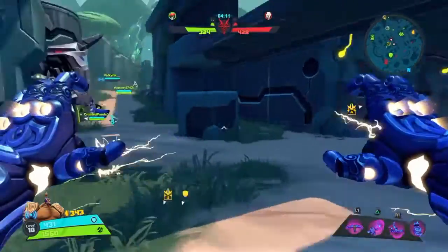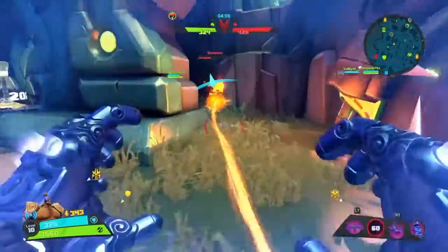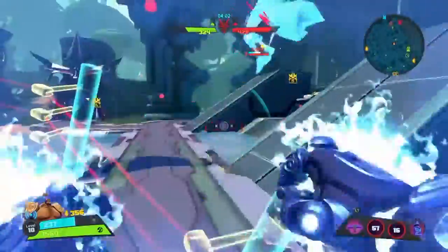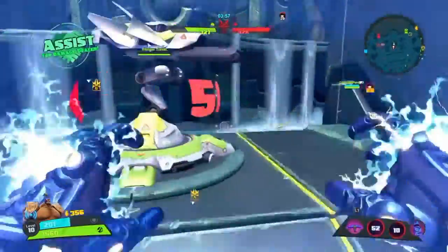This is going to be Eldragon's most interesting combo, which is — you're going to want to miss all of your abilities. Don't hit the enemy Ombra, who's not paying attention to you, with any of your stuff, and then just 100 to 0 her with the amazing power of the buffed Enfuego melee damage.